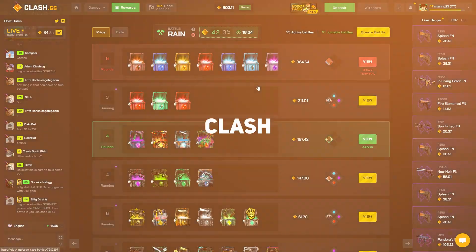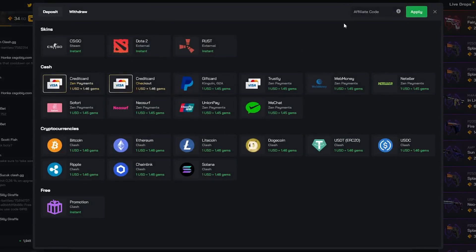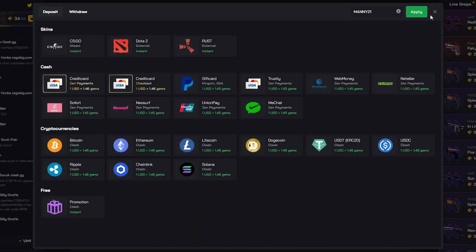Welcome back to another video, we're back on Clash. Before we get to the videos, if you guys want to check out Clash, make sure you use promo code manning21. Apply it to get yourself five percent on deposit. Let's get to the battles.